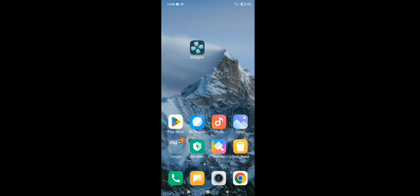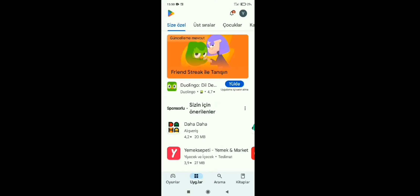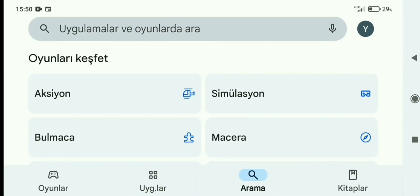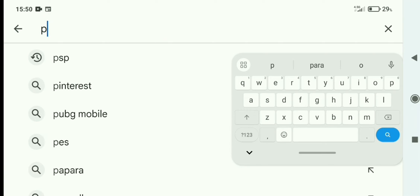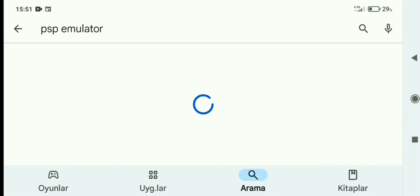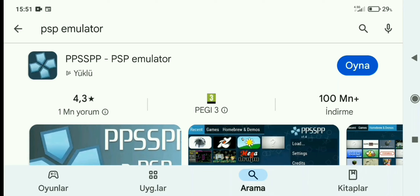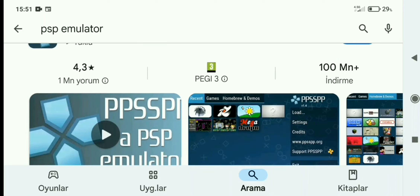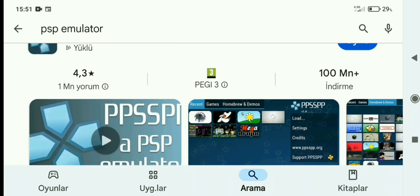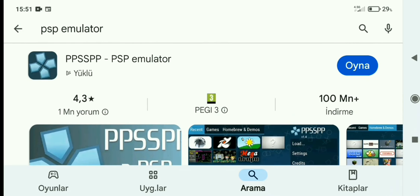Play Store'a giriyoruz arkadaşlar. PSP emulatörü yazıyoruz. Bu çıkan uygulamayı indiriyoruz. Ben de yüklü olduğu için indirmeme gerek yok, siz bunu indiriyorsunuz arkadaşlar. Daha sonra bu uygulamanın içi boş, bunu indirip kuruyorsunuz. Buradan çıkıyoruz arkadaşlar.